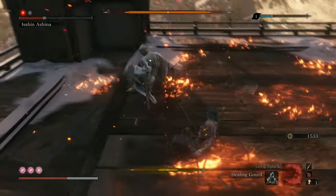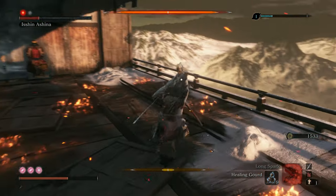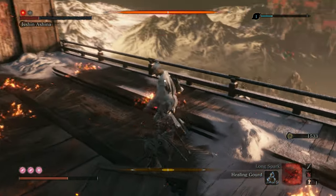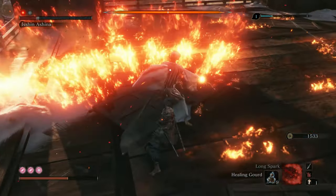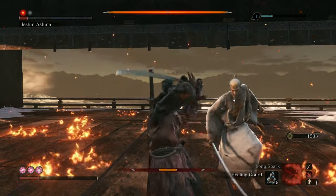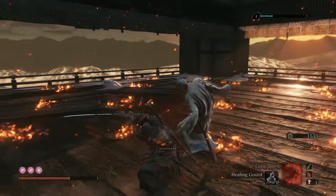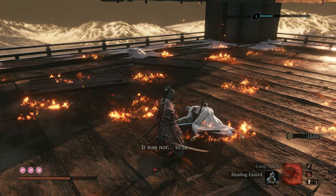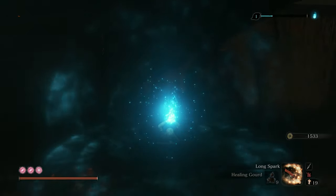Now that you know how to dodge that, it should be no problem. If you ever see him dodge and spin around, he's doing a little sweep attack — you can actually easily deflect it. Just be ready for a follow-up attack right after. Using the Firework prosthetic and spamming it at the start of his second phase alleviates a pretty good portion of this battle. As an aggressive player, that's just how I prefer to take him out, and it doesn't take that long.